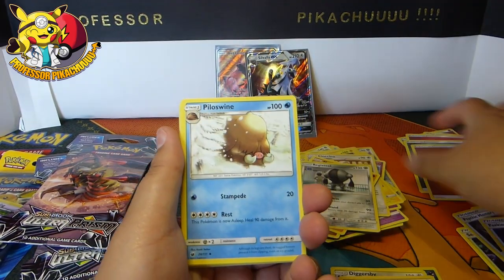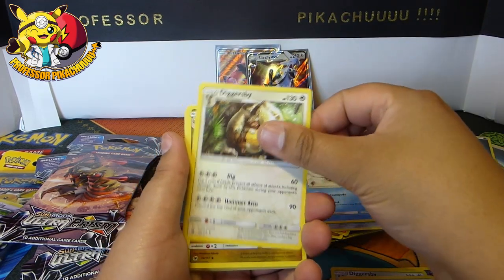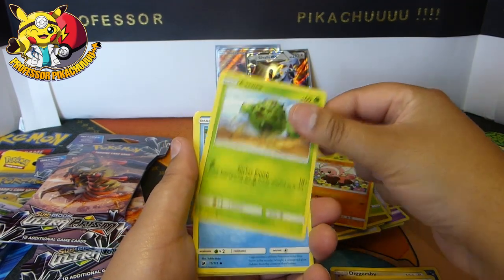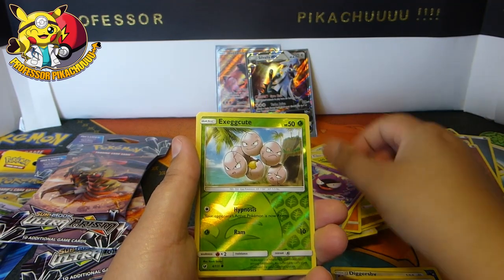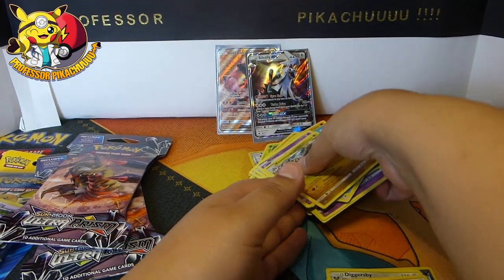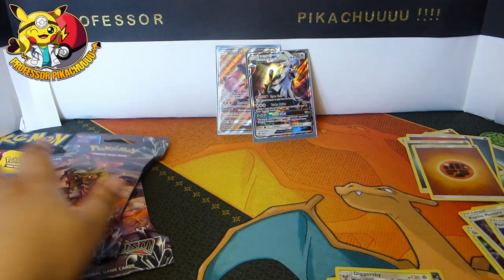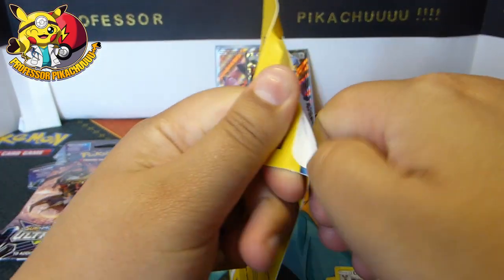This is the last Crimson Invasion pack for this opening. Hakamo-o, Shelmet, Stufful, Cacnea, Staryu, Gastly, Exeggcute, and Hakamo-o. Okay, so I need none of them - just put them over to the side.